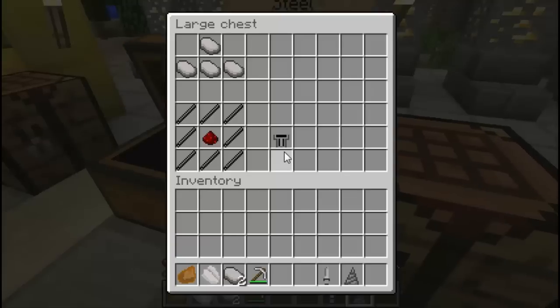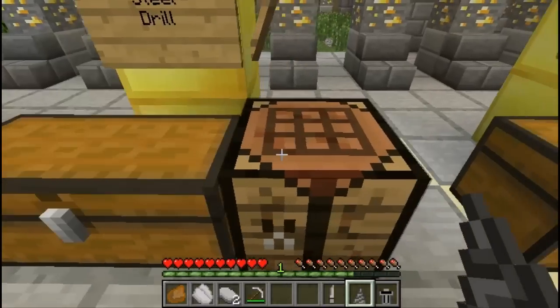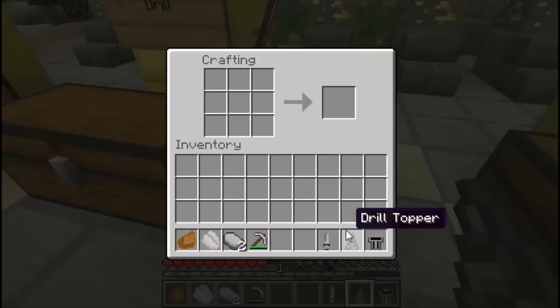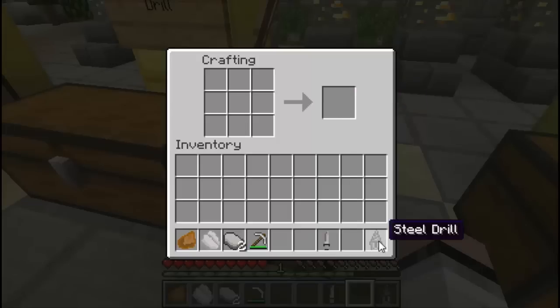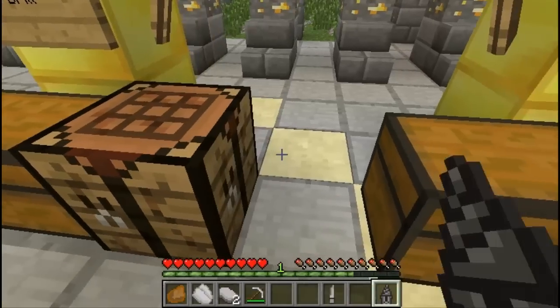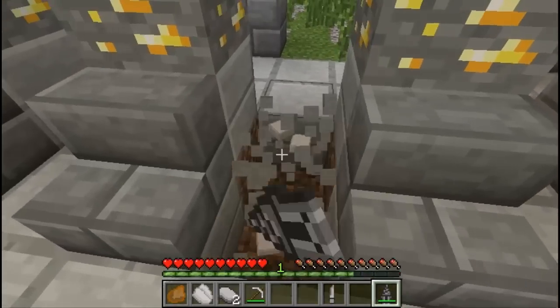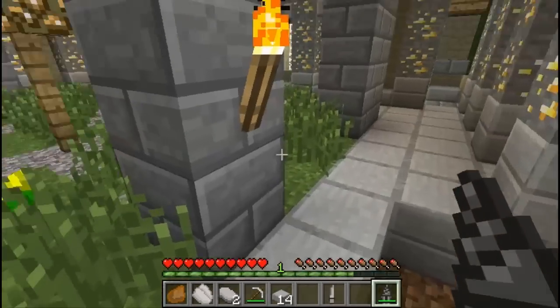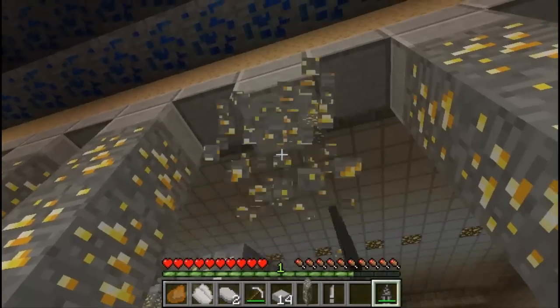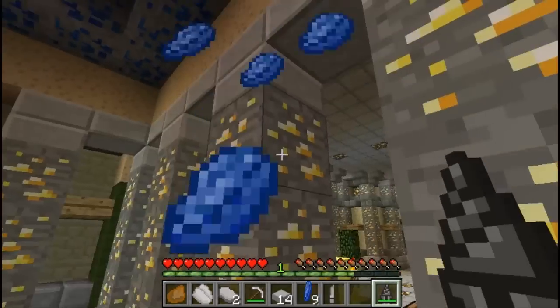To make refined steel you're gonna need more steel scraps. Once you have enough refined steel, craft yourself the drill motor. The drill is actually pretty easy to craft. Place the drill topper on top and place the motor on the bottom and now we have ourselves a steel drill. This actually drills really fast — faster than a diamond pickaxe. You can literally destroy everything extremely fast.